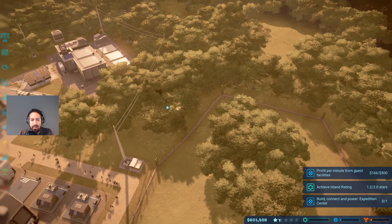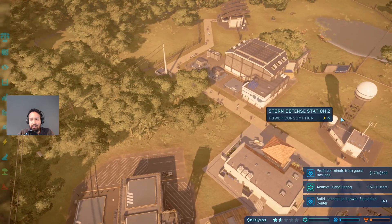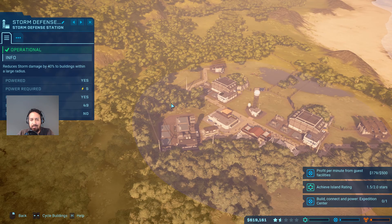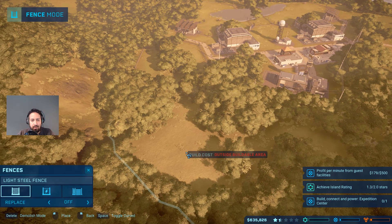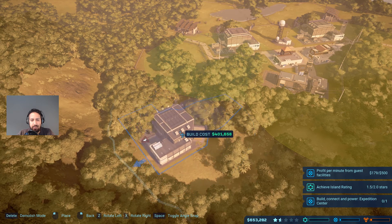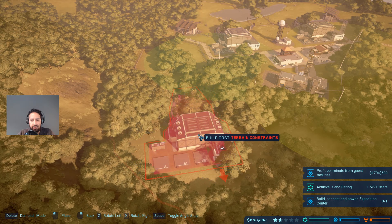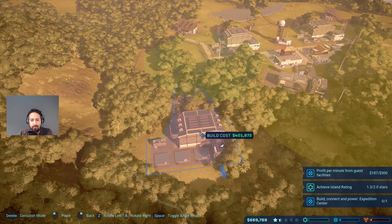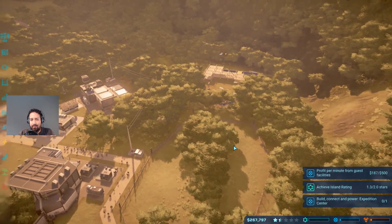We need to make more buildings and get more of these buildings up and running to make guests happier. I need the Hammond facility to go over here - I'd like to make use of the storm protection coverage too. Let's see if we can put it here. Building cost is 400,000 - that's fine. Right there, perfect. Let's get that built and then we'll get it powered.